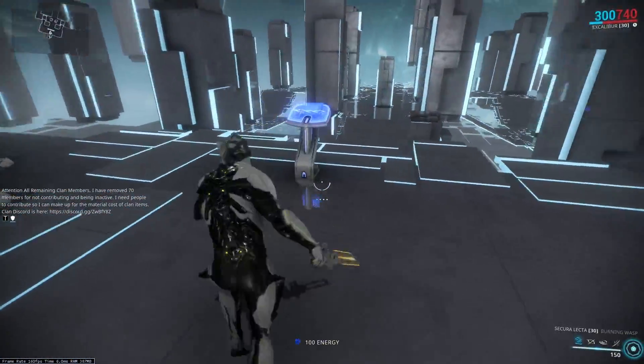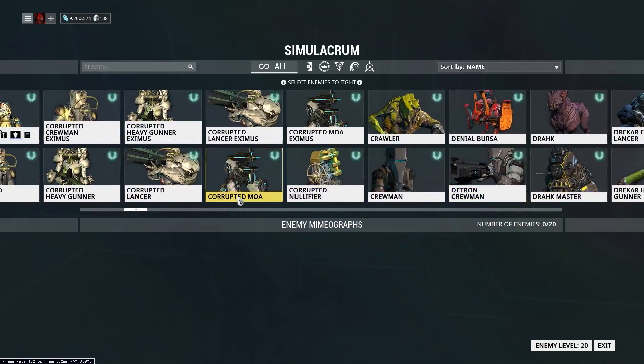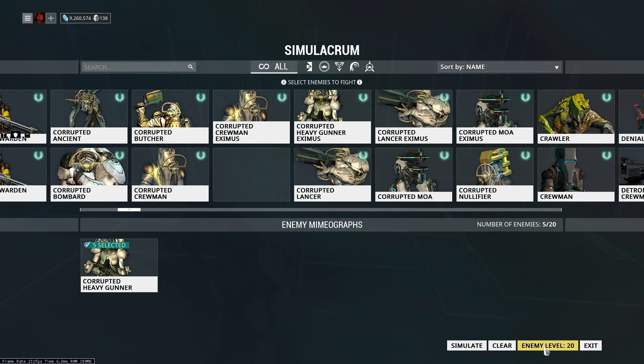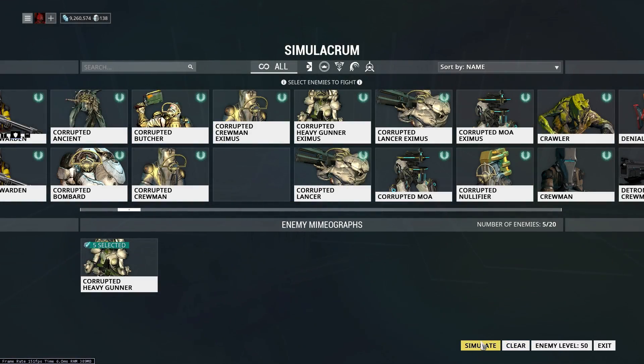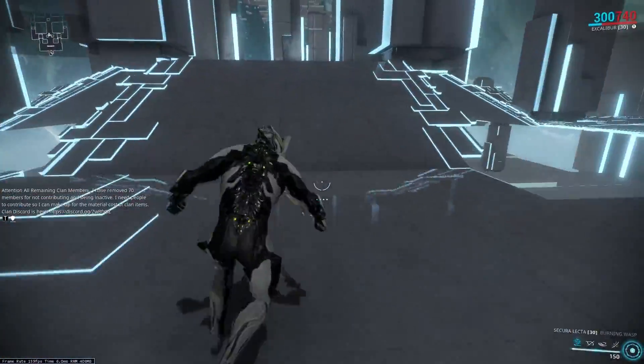I'm going to lower the level of these enemies just so I can show you how this augment works without dying right away, because Excalibur is pretty squishy. I'll set them to level 50 just to demonstrate, and I'll show you other examples as well.